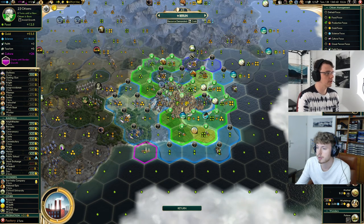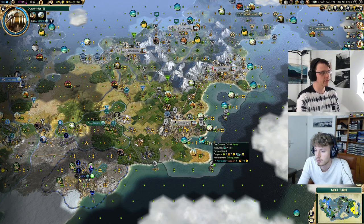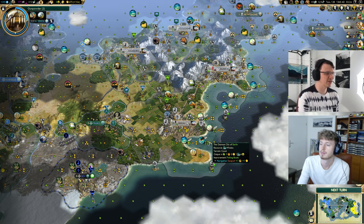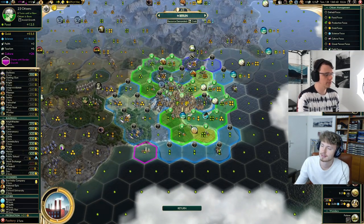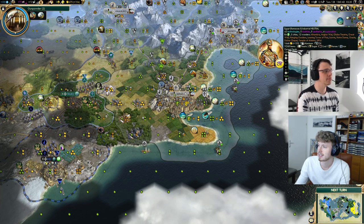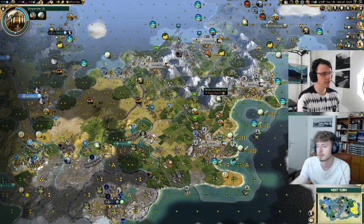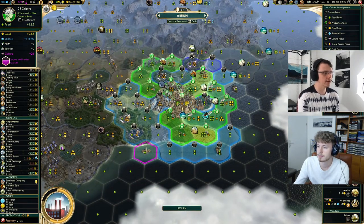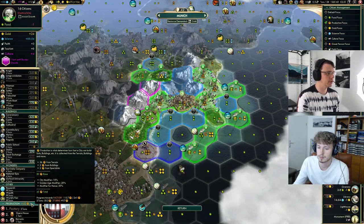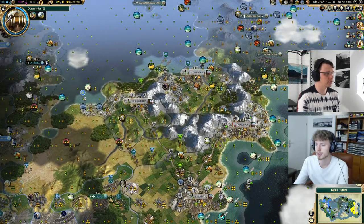It might be the point we want to stagnate — we're growing in eight turns which is pretty bad. If not this population point then definitely the next one. The reason to stagnate on this population point specifically is that it's an odd number — stagnating on an even number feels bad because the odd number is free in terms of happiness. Our total population is 67 — that's pretty bad for this time in the game. The biggest problem is we're not going to keep growing at all. We keep working as much food as we can and hope the Freedom policy helps — though actually I wouldn't unwork the iron since it's too good.